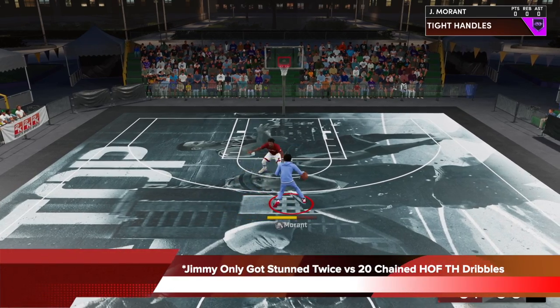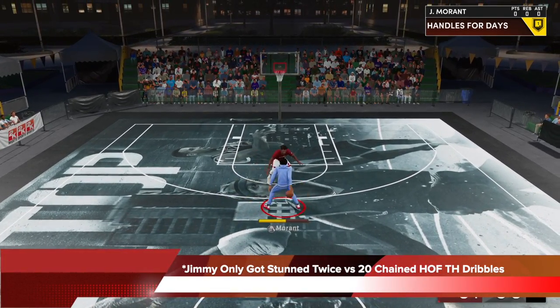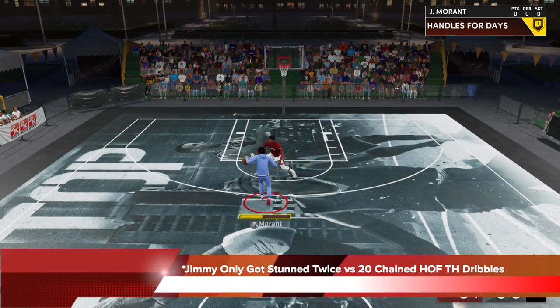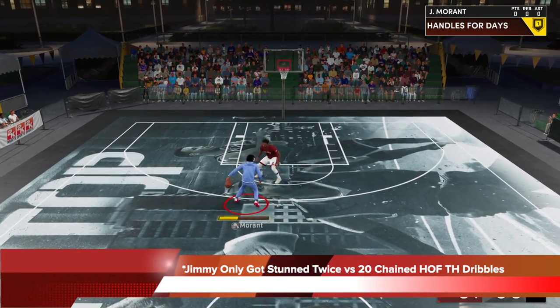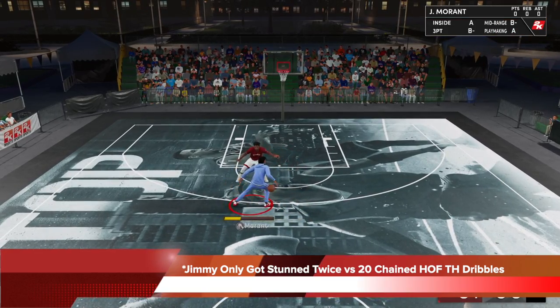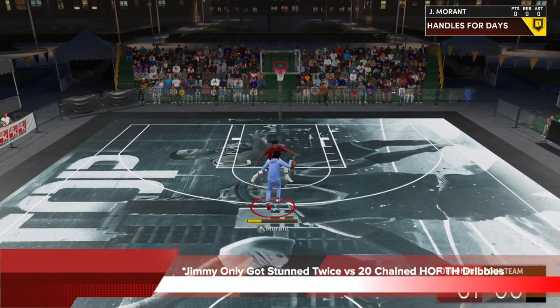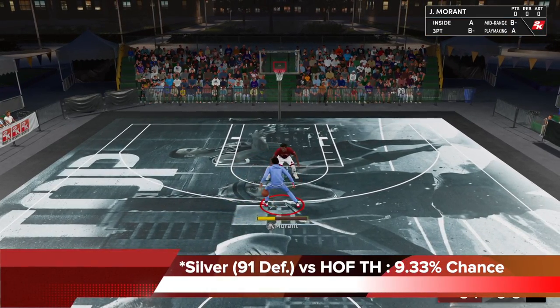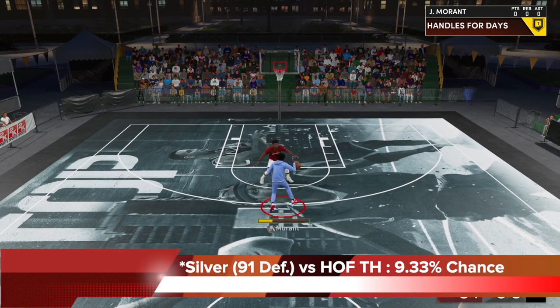You can see because of that, with the bronze ankle badge now on Jimmy, he only got stunted twice versus 20 chain Hall of Fame tight handles dribbles in the behind the back turbo animation, which is the deadliest tight handle trigger. That's pretty consistent with bronze — much better, right? 10.67%. The improvement you get from the silver ankle braces badge is not that great.